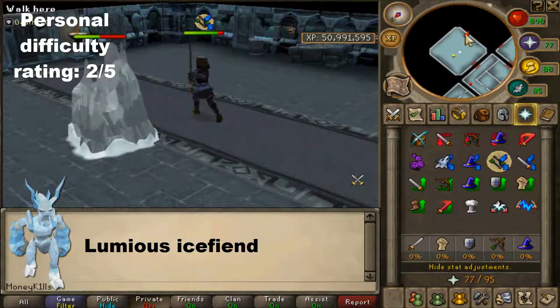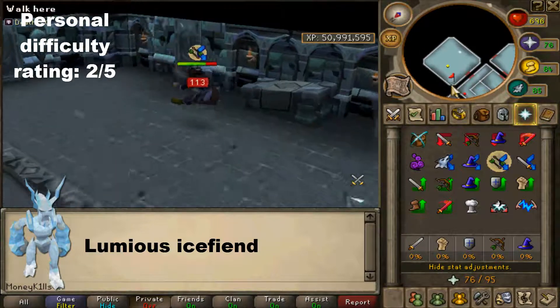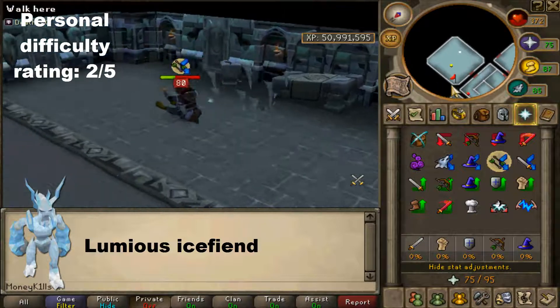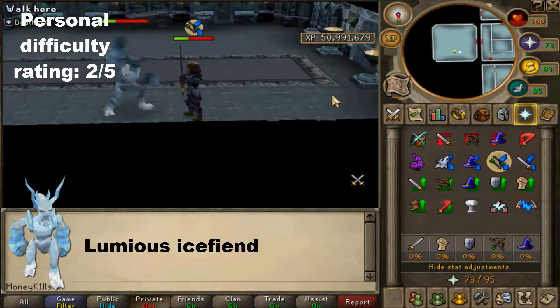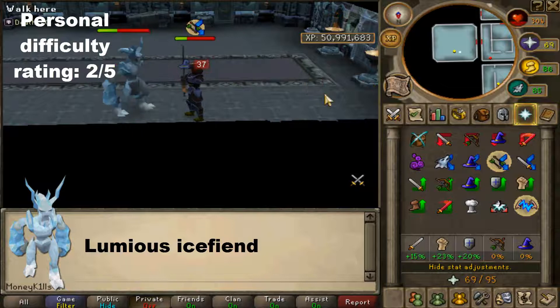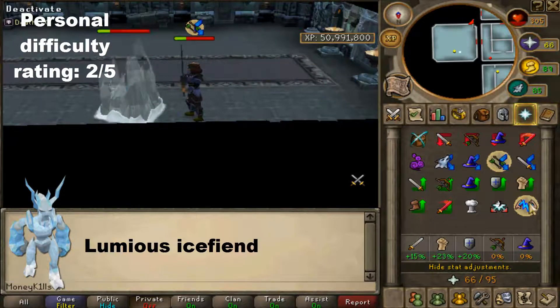This special attack cannot kill you — it can bring you down to at least 10 life points, as you can see here, but it cannot kill you. As I recommend with every boss, use Turmoil if you can, or Piety if you have it. If you need to heal up, use Soul Split — don't be afraid to use it if you have it. It shouldn't be too hard.